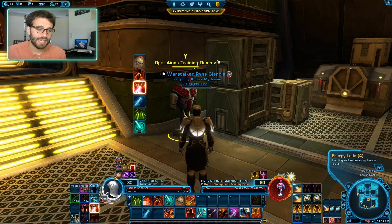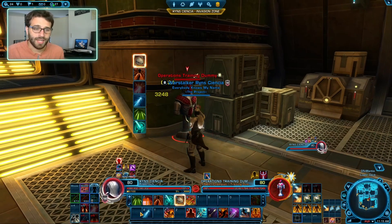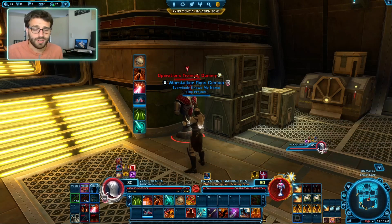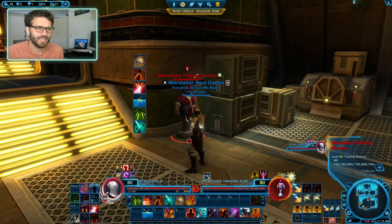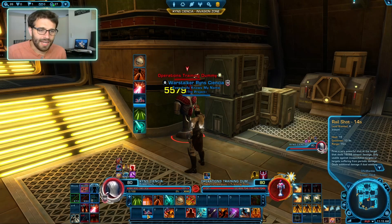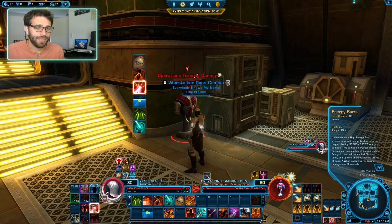Once Energy Burst starts glowing with four Energy Loads, you hit the target and it does a whole bunch of damage very quickly. To recap: Retractable Blade hits the target and does damage over time. Railshot refreshes the duration of that DoT and builds Energy Load stacks. One important interaction: if you use Railshot on a bleeding target, it actually vents some heat, which helps manage heat. So we want to be building as many Railshots as possible, but the cooldown is about 14 seconds — that's kind of sad.